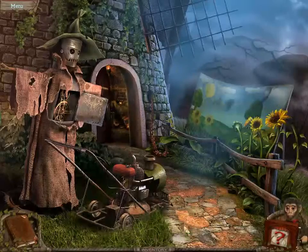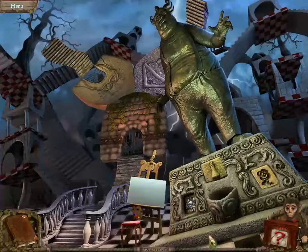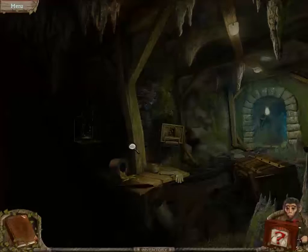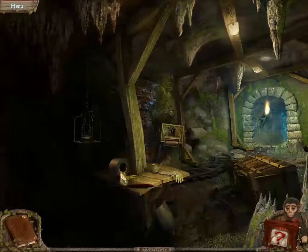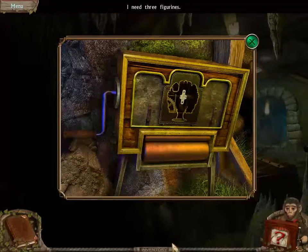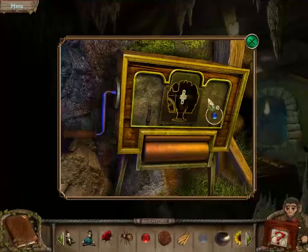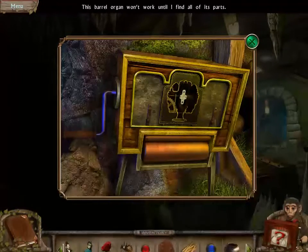I have all this stuff now. The clover goes there. Oh, it's bright and shiny. I'm surprised we haven't seen Loki. I need to find a lantern. I need three figurines. The sparrow organ won't work until I find all its parts.